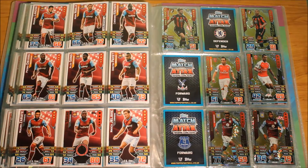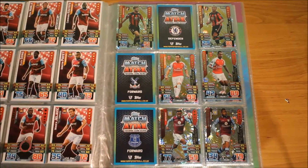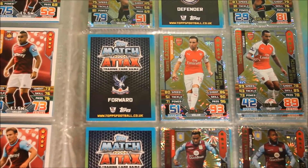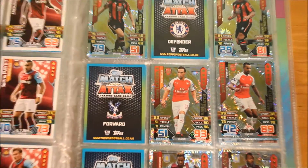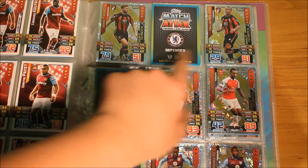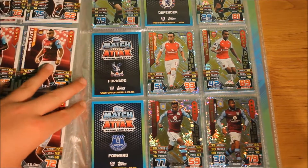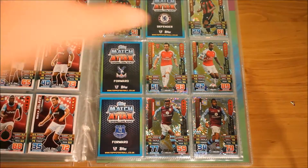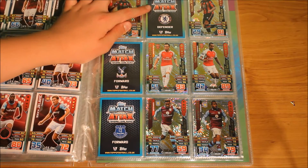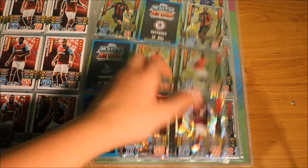Now this is the part where I need cards. I don't need them desperately, but if you have them and are willing to trade, that'd be absolutely fantastic. I need an AFC Bournemouth player, an Arsenal Man of the Match, and an Aston Villa Man of the Match card. The card numbers are 362, 364, and 367.